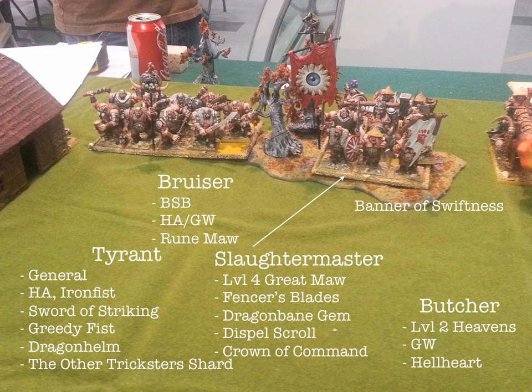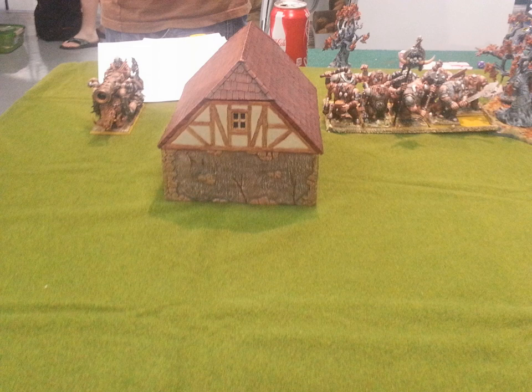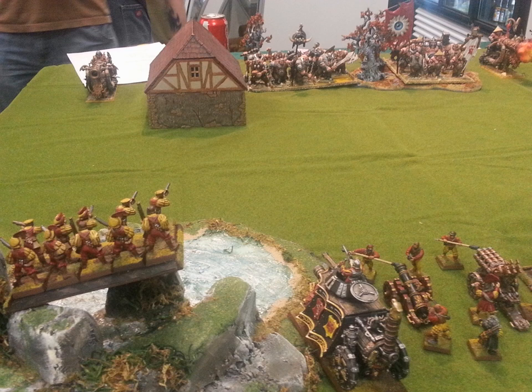You can pause the video to look at the individual items. Next to them, there's a unit of Iron Guts — looks like nine of them. There's a Sabertusk behind the house, then there's another Iron Blaster. On the left, I've got my Hand Gunners, Steam Tank, Cannon, Master Engineer, and Hell Blaster.